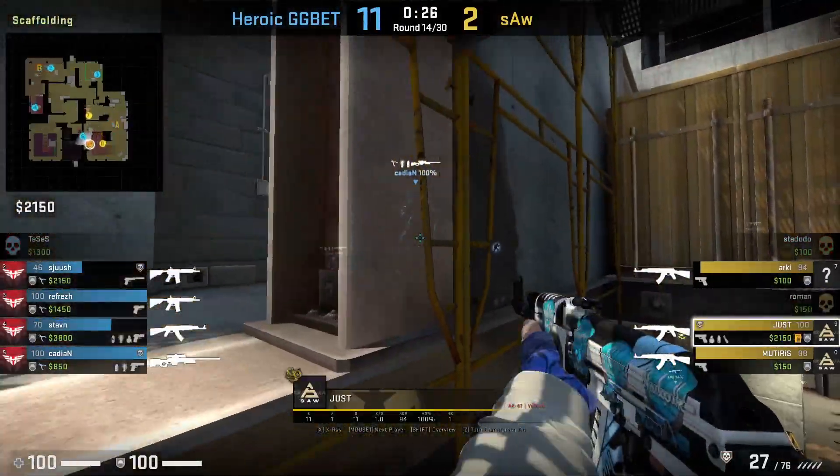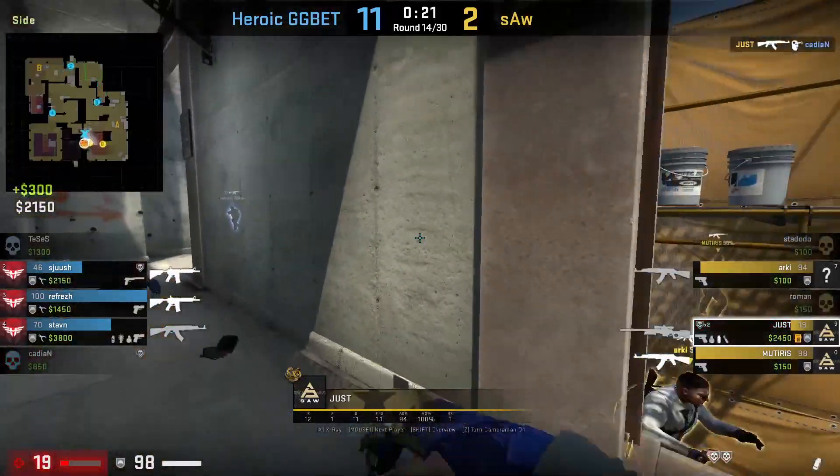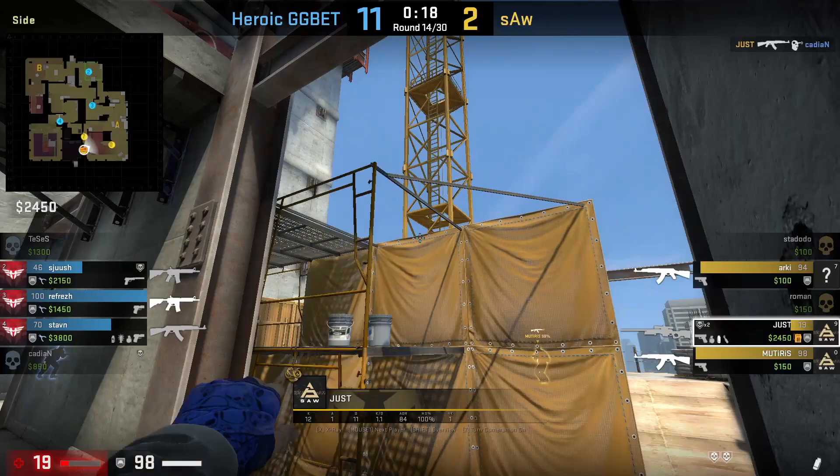After getting the kill onto Cadian, JT will smoke right side bomb by getting on the corner of this ivy wall, aims in between these two circles, then left click throw. This smoke is risky to throw because if CTs decide to aggress ivy, then you're dead.